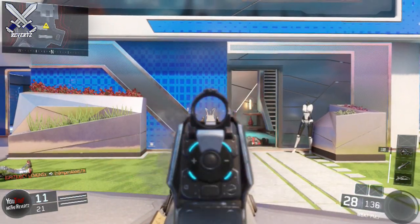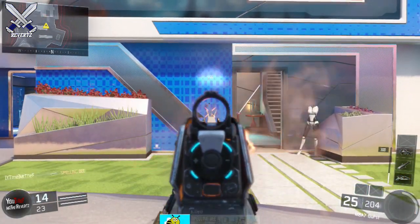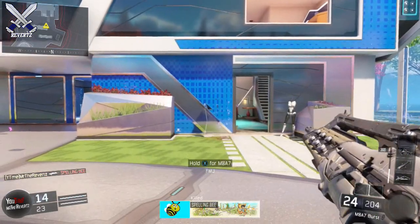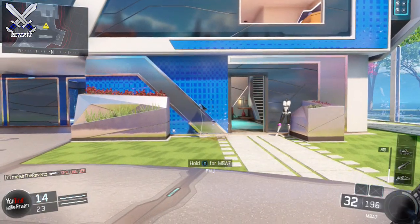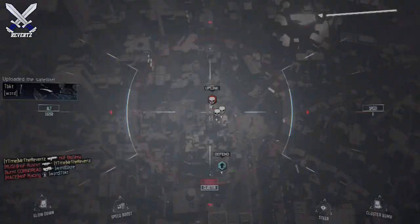For another burst weapon, the M8A7: with the FMJ it's going to be a 2-burst kill, and without the FMJ it's going to be a 2-burst kill as well. The same as the XR2, the FMJ attachment does some bullet damage but it's pretty much useless on the M8A7 because it's going to be a 2-burst kill no matter what.